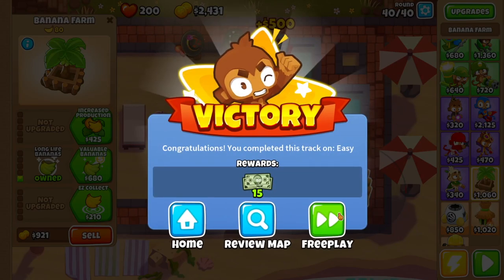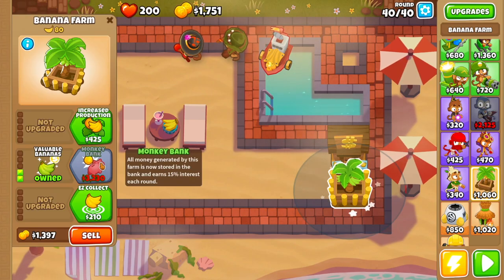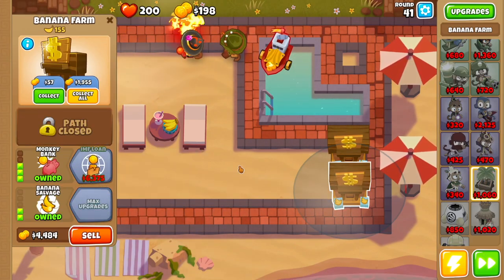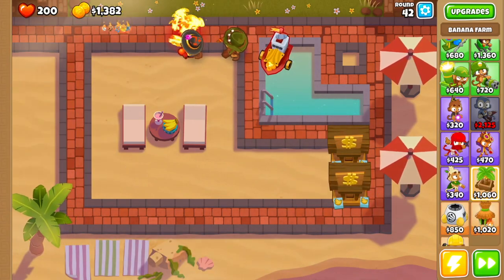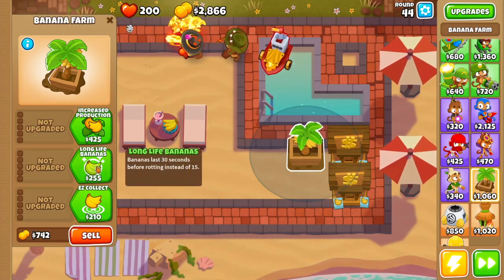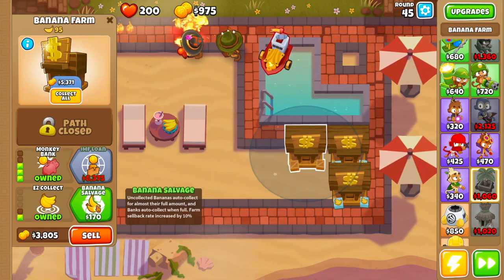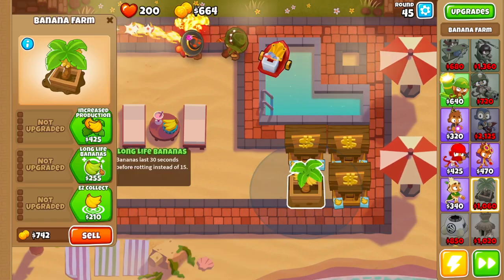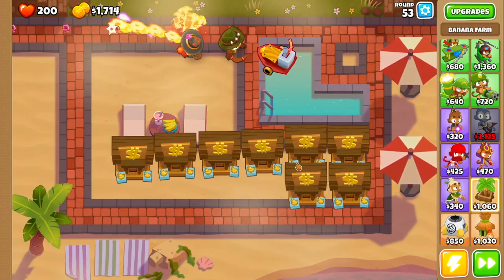Then we're going to drop our second banana farm right under this first one and go down that same path. It'll tell you victory at round 40 — don't worry about it, just click free play and keep going. Valuable bananas, monkey bank, easy collect, and banana salvage. This is only so we don't have to micromanage them because we're gonna have a lot of banks running at the end. Onto the third banana farm right here, same path all the way to monkey bank, easy collect, and banana salvage.